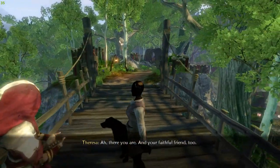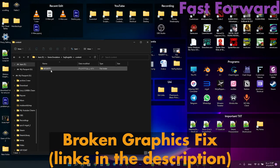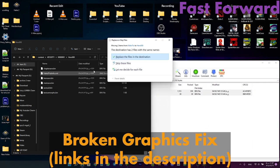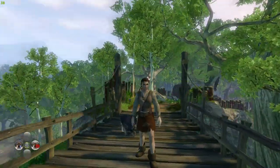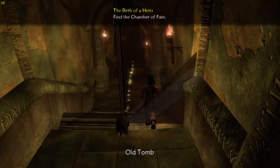Looks like my character and the dog had broken graphics and missing textures. I managed to find a fix on YouTube and replaced some files inside the game content folder, then restarted the game. The models rendered correctly, but after my character moved to another location, the same issue appeared again. Turned out it was not a permanent fix.